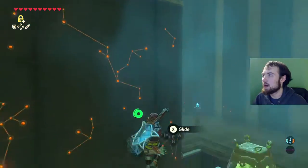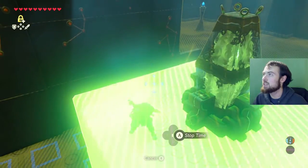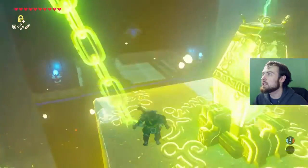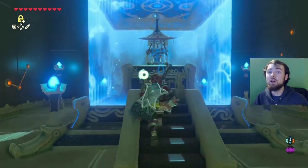We'll just get a little more practice with our parasailing. Get the stasis out, and when you reach the apex of your jump, stasis it, so that you can go through. And on we are to the exit.